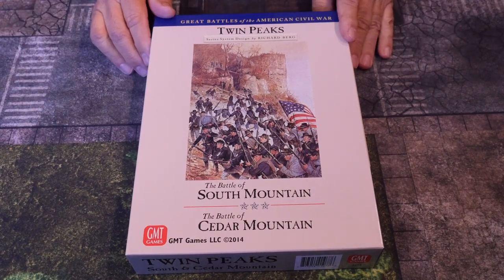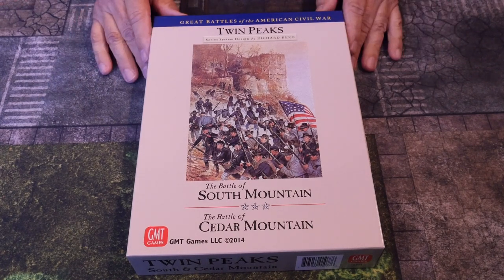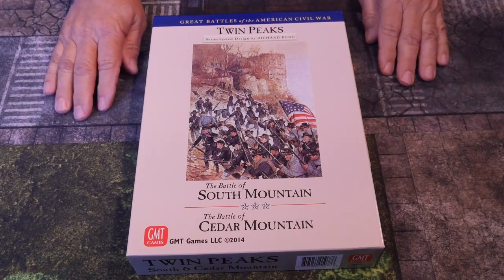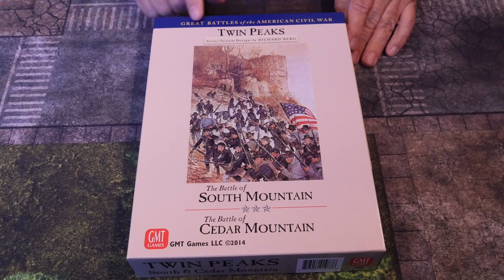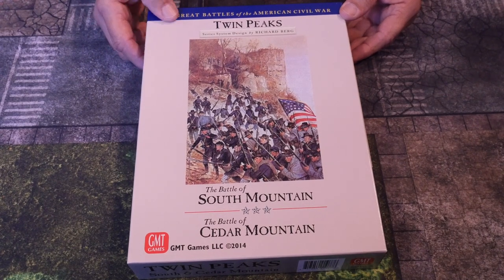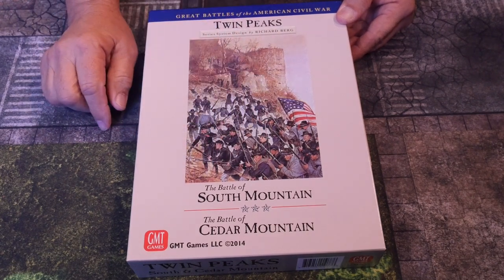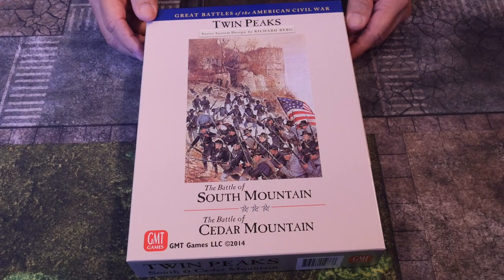Welcome back, or welcome to the channel. I recently was able to get a game I thought I wouldn't be able to get. I have 'Into the Woods' — the recent 'Into the Woods' from the Great Battles of the American Civil War series. I was at GMT Games Weekend at the Warehouse and found out they have some out-of-print games you can purchase. This one is 'Twin Peaks,' volume six in the series, with the battles of South Mountain and Cedar Mountain, designed by Richard Burke, published by GMT Games in 2014.